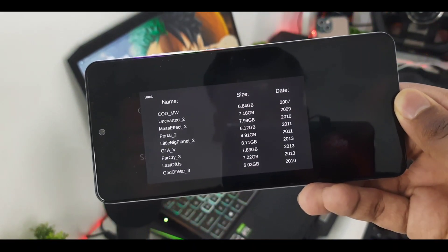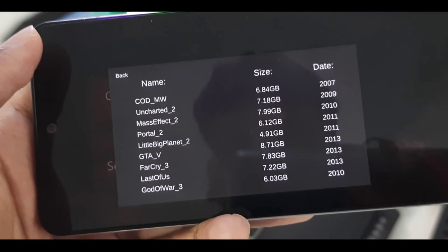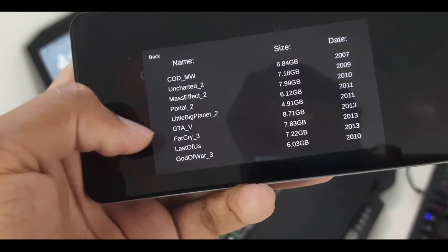We'll go ahead and go to the game section. Here you can see there are a few game names listed: COD, Uncharted 2, Mass Effect 2, Portal 2, GTA 5, Far Cry 3, and so on.